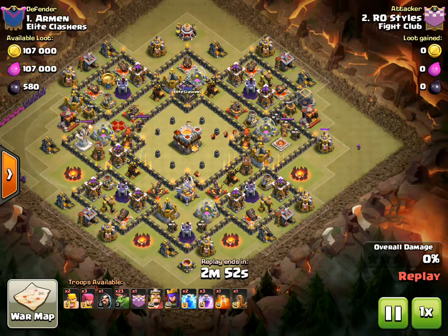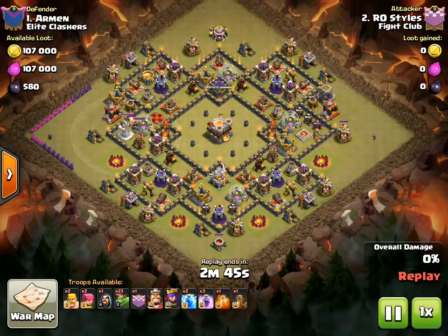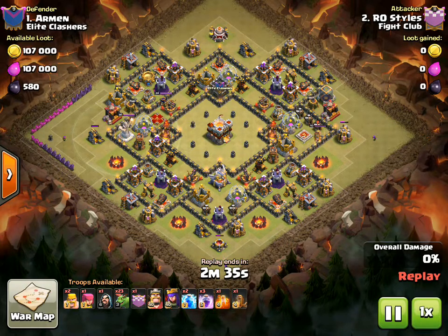You can see on the right, just getting some archers in. These archers are to sprinkle in and get the initial percent, which he does. You can see on the right, bottom, and left archers have come down. I believe one comes in at the top once he's ready for the CC to be pulled — there they go.